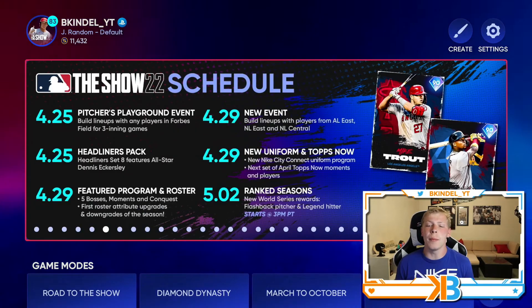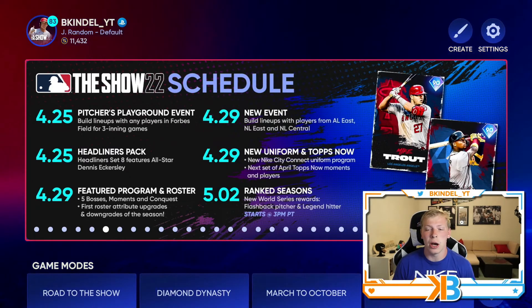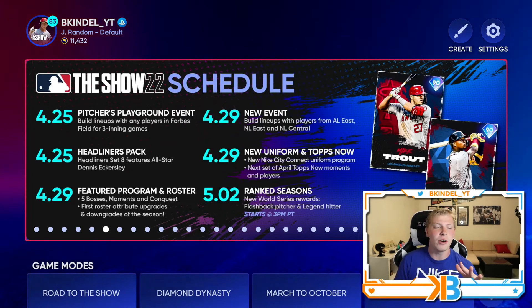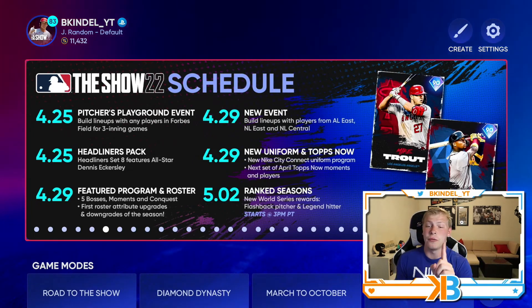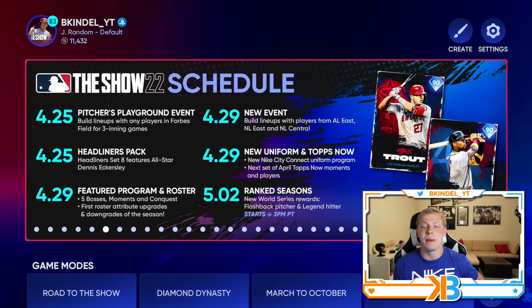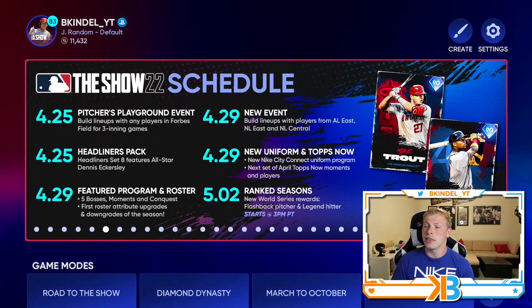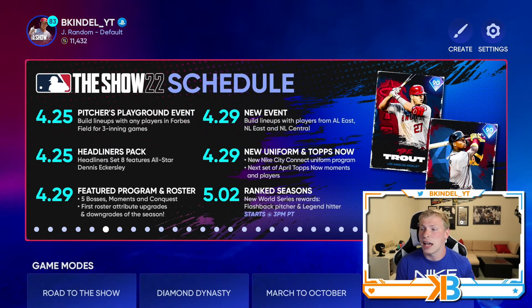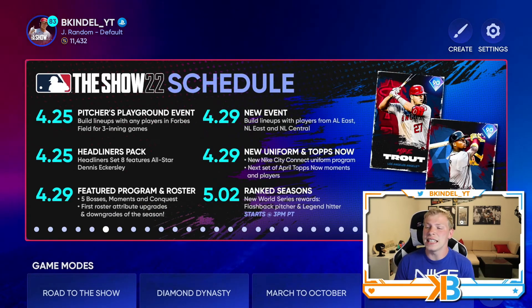The content schedule did update. We got everything today, and then Friday is going to be a big day. We got the feature program, which is going to include five new bosses — so it's no longer going to be Face of the Franchise. It's going to be a brand new program we can grind out with five bosses, moments, and a conquest map. We also have the first roster upgrade and downgrade of the season. I'll be releasing my predictions on Wednesday. This event ends on Friday, so we'll have a brand new one where you can build lineups with players from the AL East, NL East, and NL Central — a little bit random.